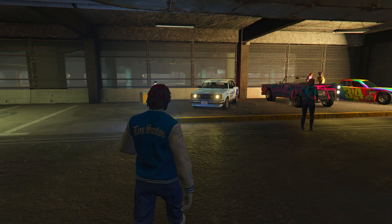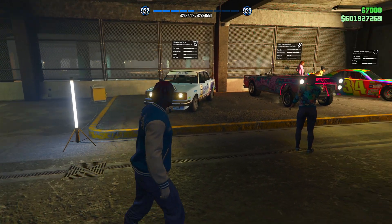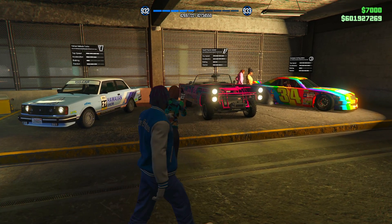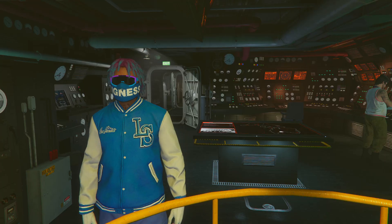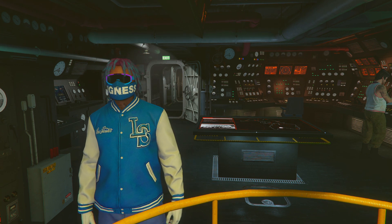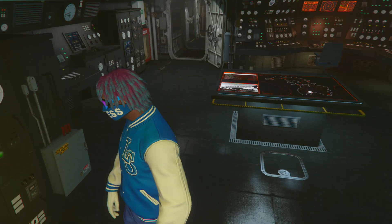For the new test track vehicles inside the test track this week, on the left we're going to have the Nebula Turbo, in the middle the Peyote Gasser, and over on the very right the Hot Ring Sabre.